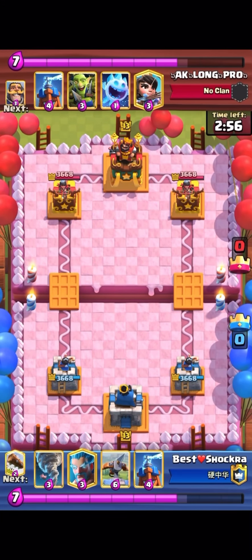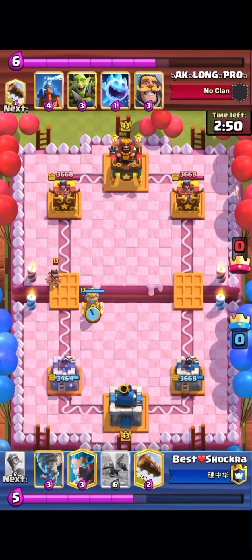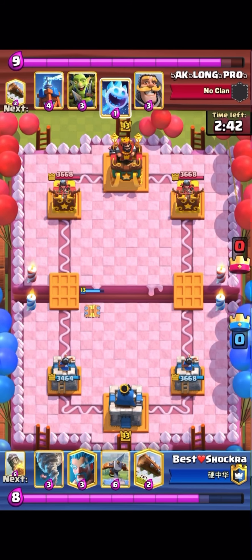I'm going to show this replay against log bait tesla. People might think I have the matchup just because I'm running nato and log for the goblin barrel, but it's not that easy. I can't really get any damage — if I rocket his tower, he can still rocket my tower and defend my xbow since he has tesla.